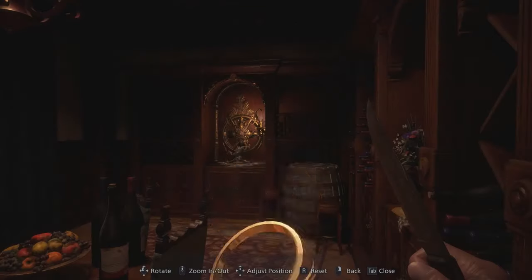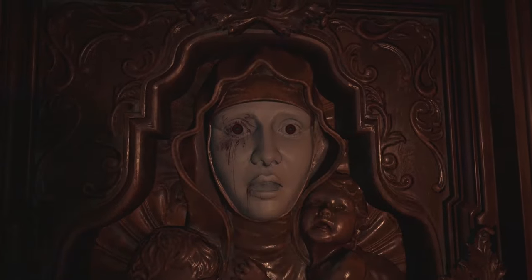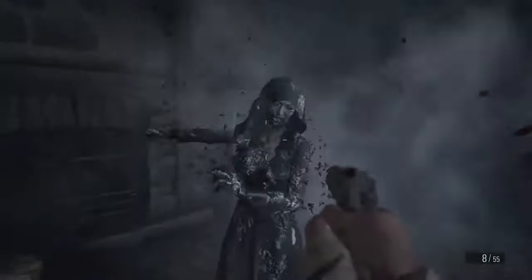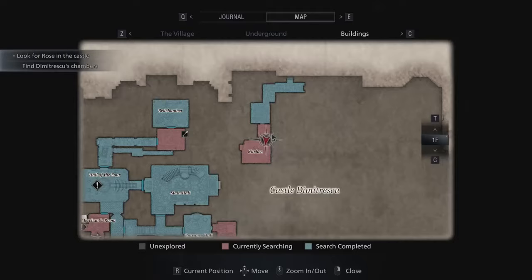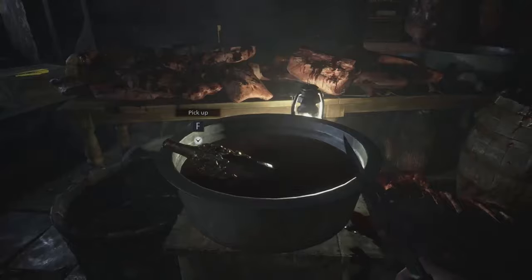Instead, you need to use the maroon eye ring to open the prioress room, and through a sequence of events, defeat the first sister. After the boss fight, you will find a kitchen where inside a bucket full of blood you can find the item you came for.